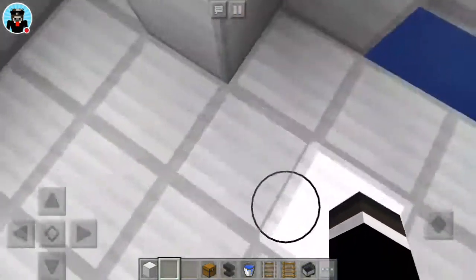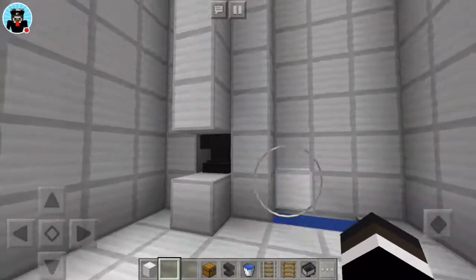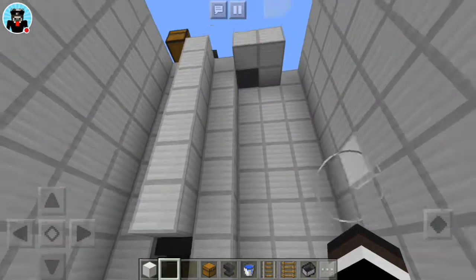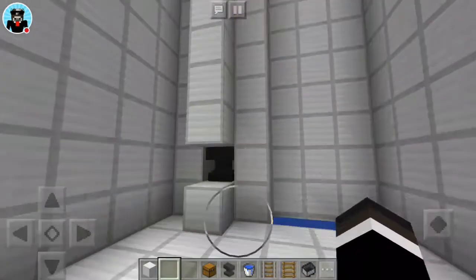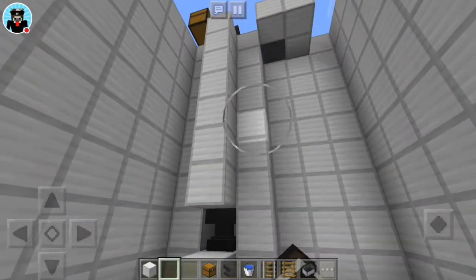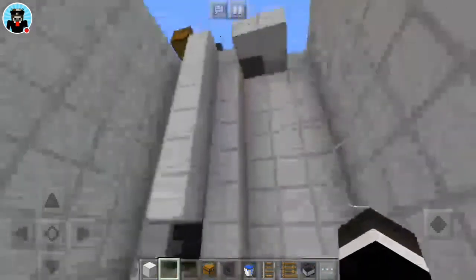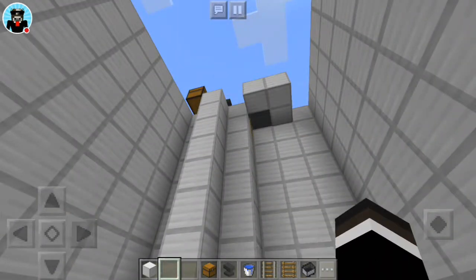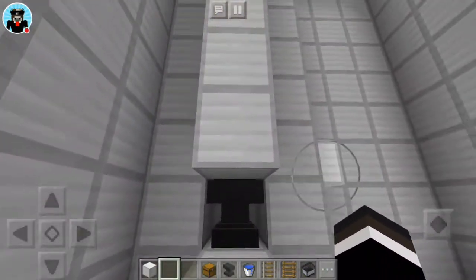So here's the anvil station. The whole height is actually nine blocks — one, two, three, four, five, six, seven, eight, nine. And then we have this anvil station.